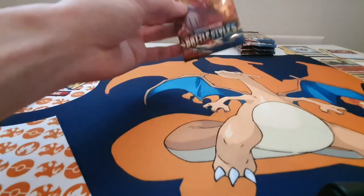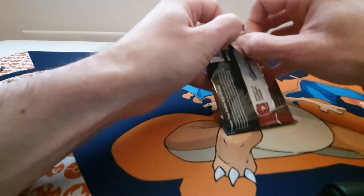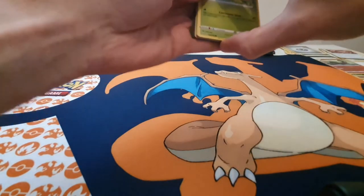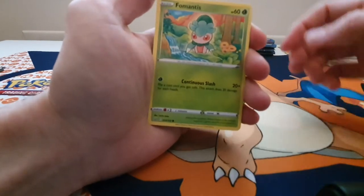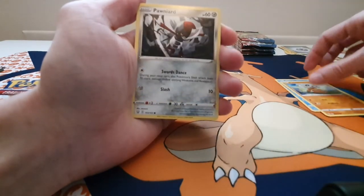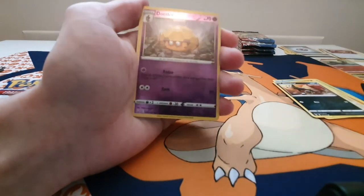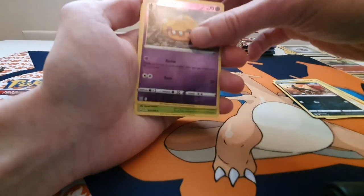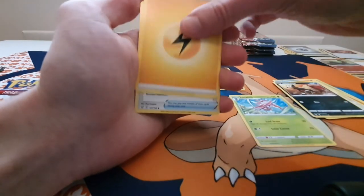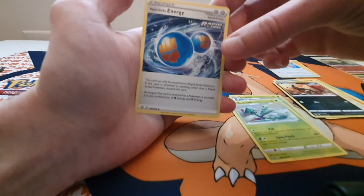Now we're onto our last pack of this artwork. Hopefully something good — these ones have been very good so far. We have a Fomantis to start with, Remoraid, Cubone having a sit, Ponyta, Houndour, a Reverse Holo Dottler, a Lurantis — another card we haven't pulled so far — Energy, Trainer, Cacturne, and the Rapid Strike Energy.